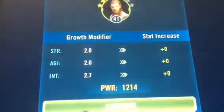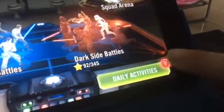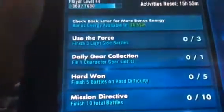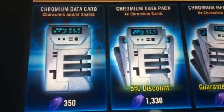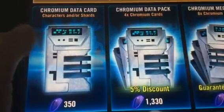Now we probably have another daily activity to claim. Let's go back — I have enough gems to get the Crait character. I don't know how to pronounce it, but we have another one of these which we can buy.